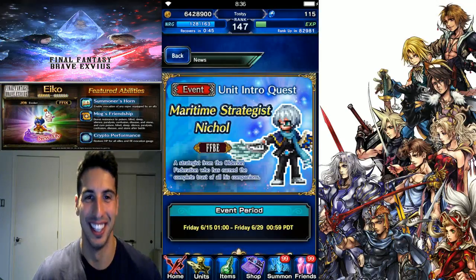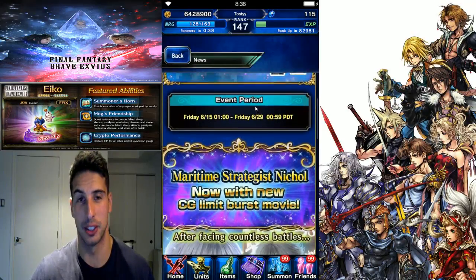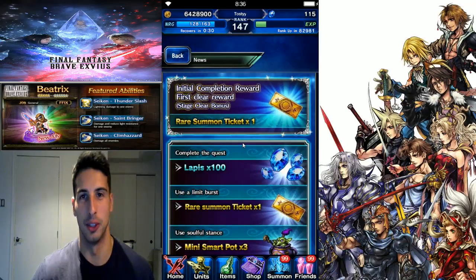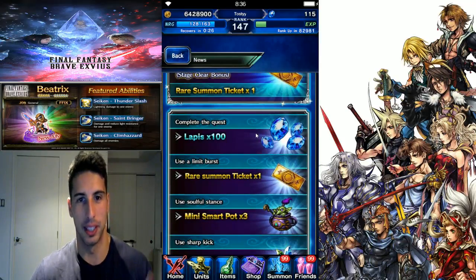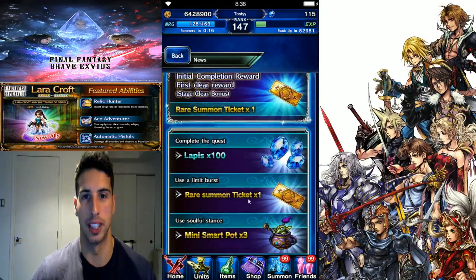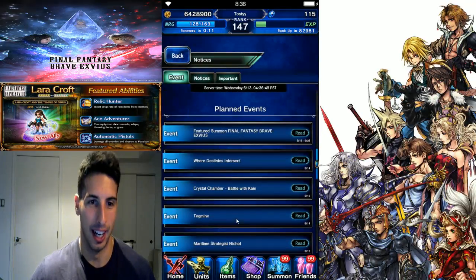This dude is finally here - Maritim Strategist Nicole unit intro quest. Make sure you do that as you're gonna get two tickets for free. You complete the unit intro quest you get a free ticket, complete the quest and get a hundred lapis, use a limit burst you get another ticket, mini smart pots if you use Soulful Stance, and one-star quartz if you use Shark Kick. Nicole is finally here.